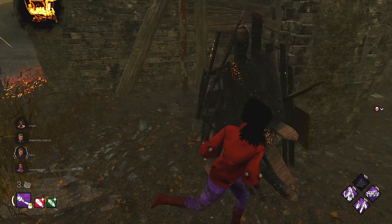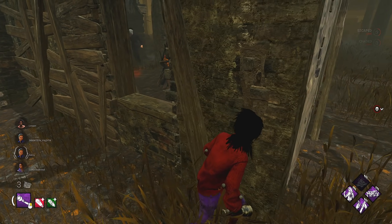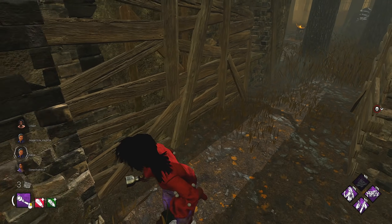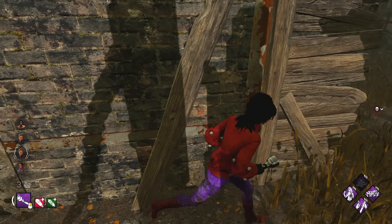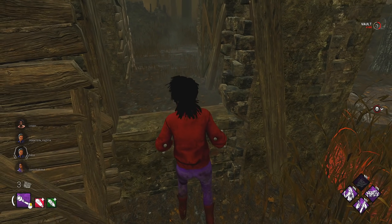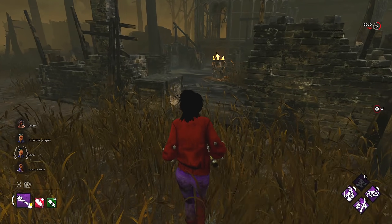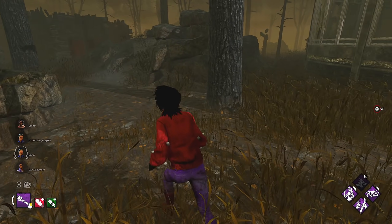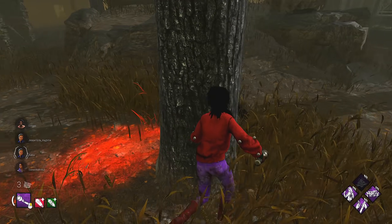Now we can run past him. I'm going to slow vault that window. We still have the window open, surprisingly. He's doubled back. We vault it back, swings at that. We can leave. I don't know if there's a pallet close by — it's kind of a dead zone. I'm going to have to use this tree. He lost tier 3 there.